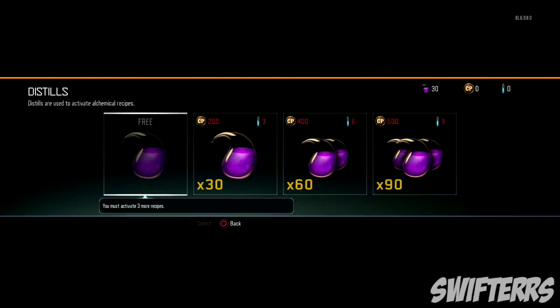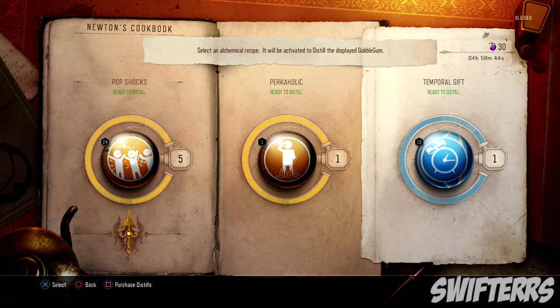This is a feature that allows you guys to create and craft different Gobblegums, even if you don't have them. It's extremely exciting. Basically, you can turn a certain amount of Gobblegums into a better one, which is very, very cool.